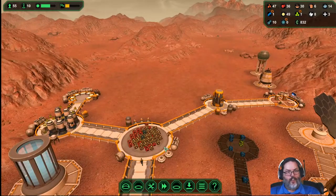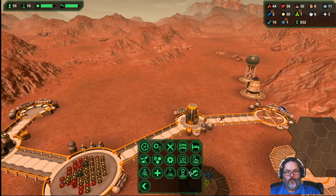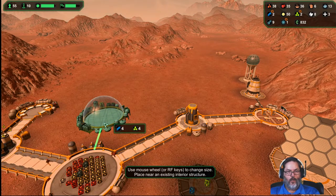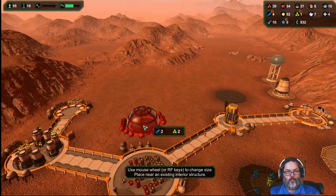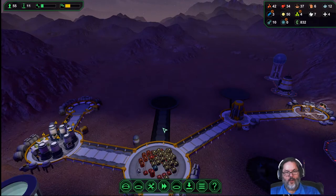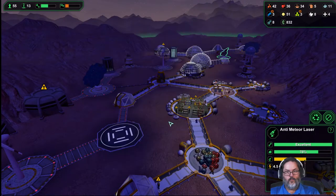That's filling up, we're producing here. I am going to build a multi-dome — let's come out this way. And I also want to build another big processing plant right off of there. Look how slow it is to charge up. We now have two constructor bots, so that's good.